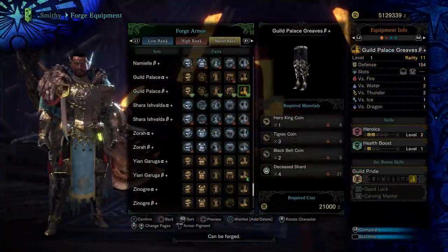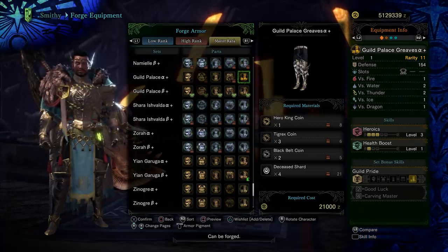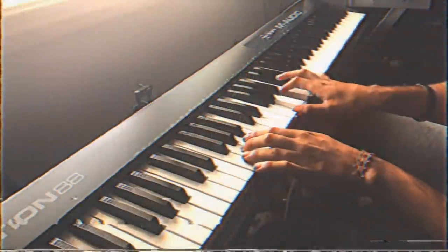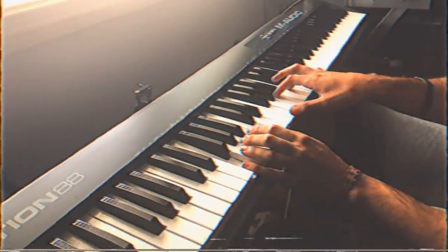You can even make some variations to the meta sets using some of these pieces if you're missing specific decos or haven't maxed out your charm. And lastly, if players start messing around with Heroics, pieces of this set might be useful for trying to make a mix set with Heroics in it. This set is totally worth making as soon as you get to master rank and have fought the elder dragons.